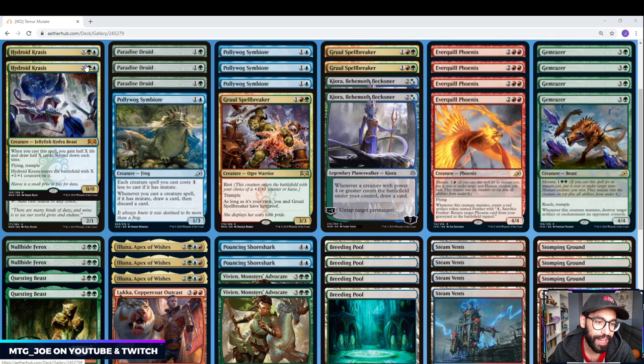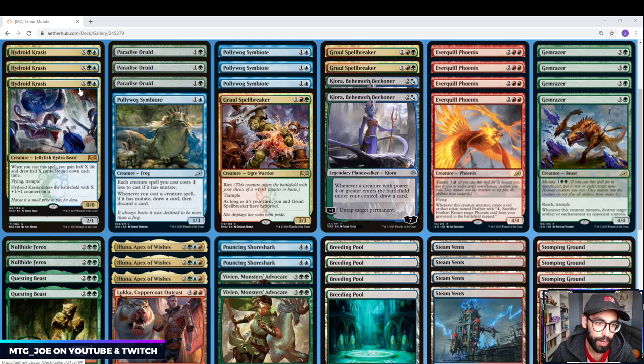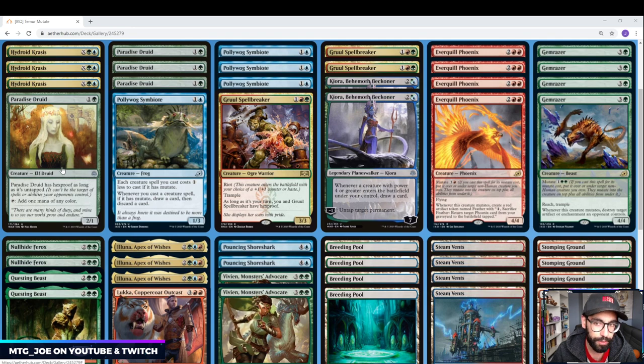A couple Hydroid Krasis — we're playing Simic colors. Hydroid Krasis refills our hand if we kind of run out of stuff, but more importantly it's flying trample, and you can get a whole bunch of other abilities on it as well — it's a good evasive threat. Paradise Druid is a good mana accelerant. There are a lot of four-drops and higher in the deck, so we want to ramp with Paradise Druid and have extra mana to Mutate on top. Polywog Symbiote — two mana, 1/3 — each creature spell you cast costs one less if it has Mutate, so it's another form of cost reduction. And whenever you cast a creature spell with Mutate, draw a card and then discard — so it also allows card selection.